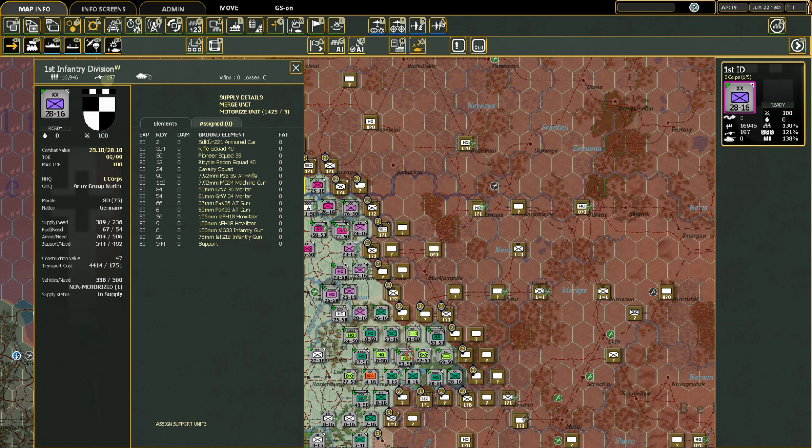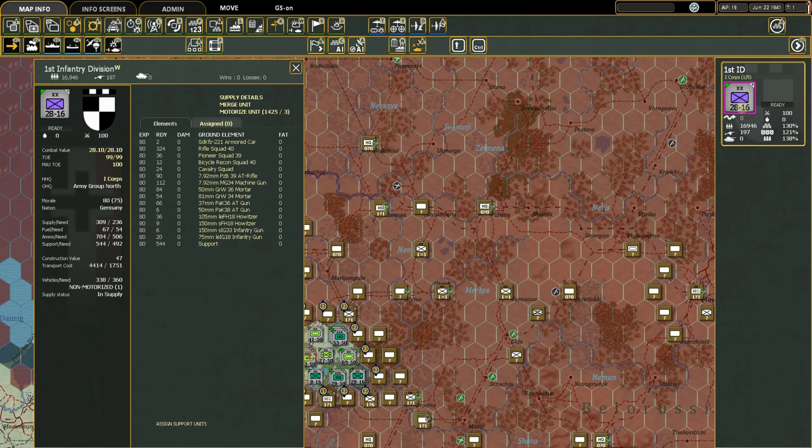The card also gives you a win-loss record for every battle the division has been in. There's supply details, and a merge unit option. You can also pay APs to motorize this unit - assigning 1,425 trucks to it for three AP points so it can move 50 movement points. That may be something you consider in the first few turns because quickness and surrounding Soviet troops matters.